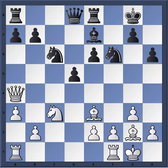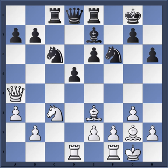So Qa4, Rc8, Rad1 — again, this is part of Smyslov's strategy to fix the pawns and make it very hard for them to advance. By putting a whole bunch of pressure on d4, it makes it very hard for black to play e5. King h8.